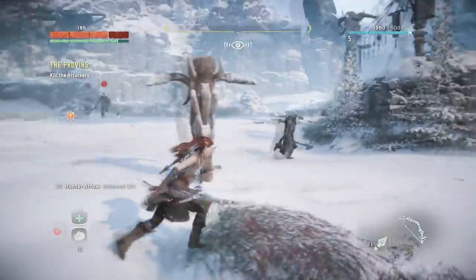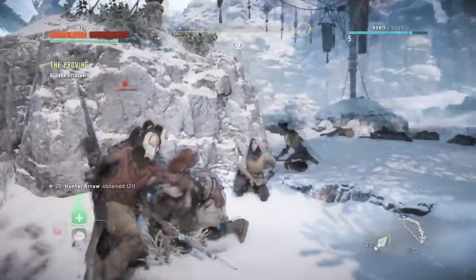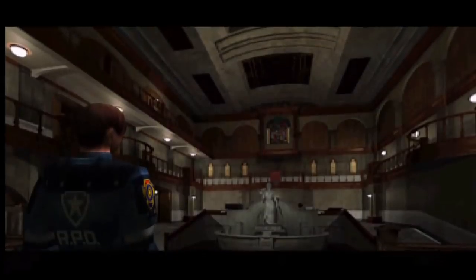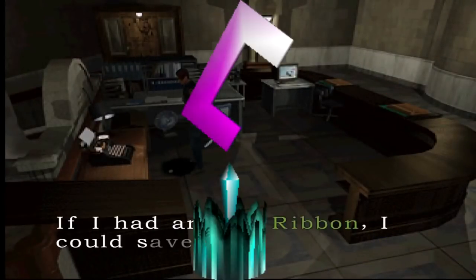Nowadays, all consoles have hard drives built in by default, and saving your progress can be an afterthought since most games save automatically for you. A lot of games in the 5th and 6th generation of consoles didn't save automatically, especially on the PlayStation 1. Games required you to save in very specific locations — for example, the typewriter room in Resident Evil, or specific save points in Final Fantasy 7.